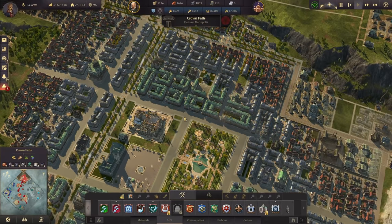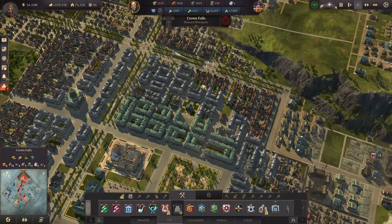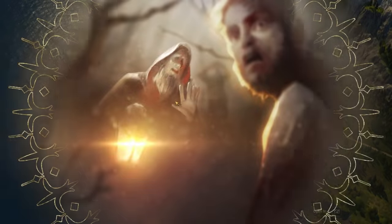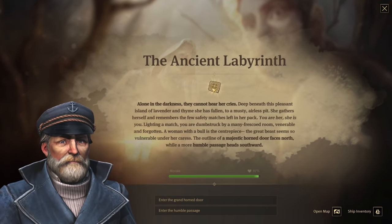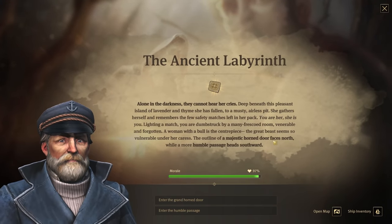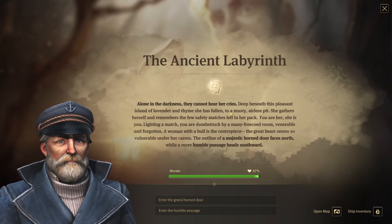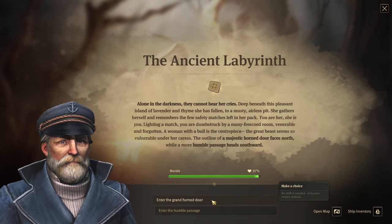By the way, we do have a bank up here in the north — yes we do! So that should be fine. Now the Land of Lions expedition — the next step is the ancient labyrinth. In the darkness, a majestic horned door faces north while a more humble passage heads southward. What do we want to do — the humble passage or the grand horned door? Let's go with the horned door — sounds more exciting!